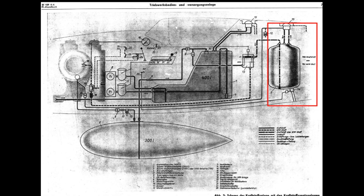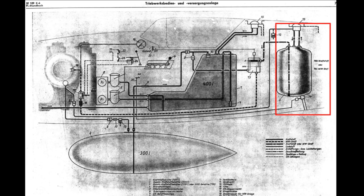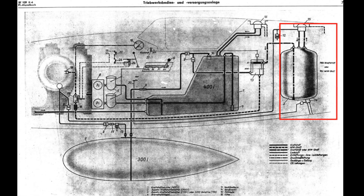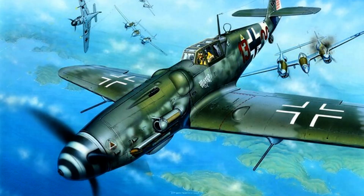The German version of the system was known as MW-50, for Methanol-Wasser 50, and was installed in the FW-190-D and later variants, and the Messerschmitt BF-109-G and later variants.